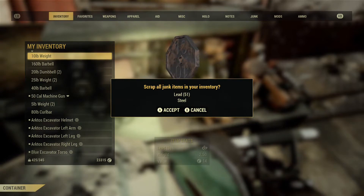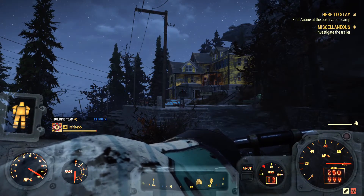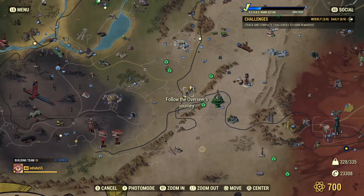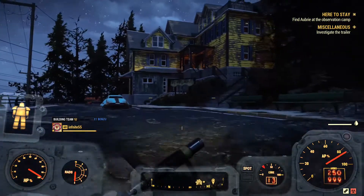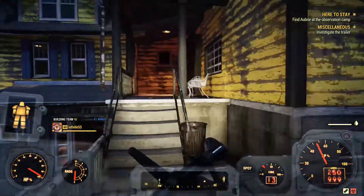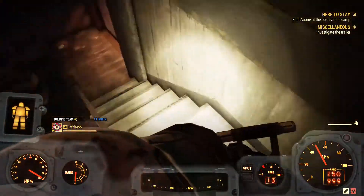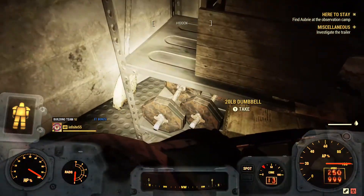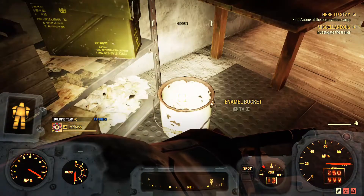This next location is again a secret small location where you're guaranteed lead every time — it's the Mountain Bed and Breakfast. It's here on the map, near the White Spring Bunker. Just run in, follow the path, go through this door, come down these stairs, and open this door. Inside there are two 20-pound dumbbells. It's not much, but it's guaranteed and it's good if you're hitting it every now and then.